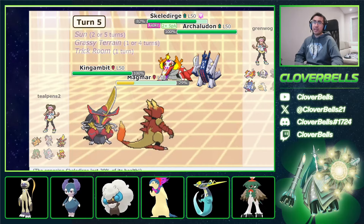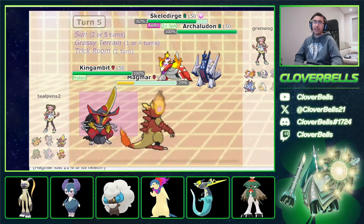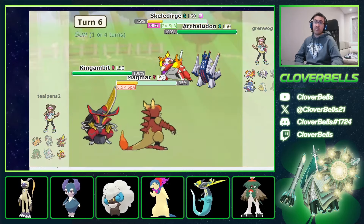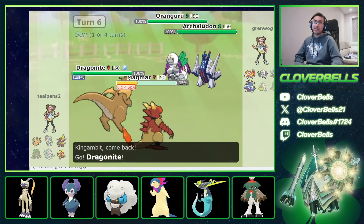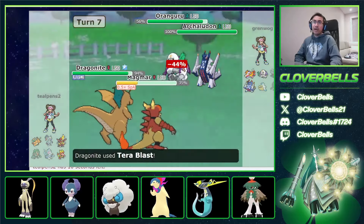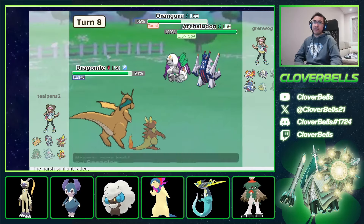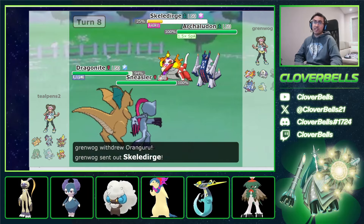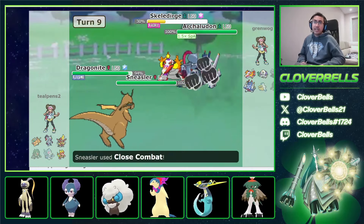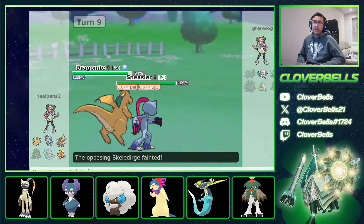One more turn of Trick Room. I want to protect the Gambit and try to nuke the Skeledirge to put it in range. I know he's going to get greedy with the Arkeldon so we just Overheat now. Even if he did kill it, I would have just swapped in something else because Trick Room is now gone. He goes back to Oranguru to try and switch. I go back into Dragonite and protect Magmar for Redirection. He does Body Press — breaks my Multi-Scale, but that doesn't matter because now I just nuke the Oranguru and Taunt it.